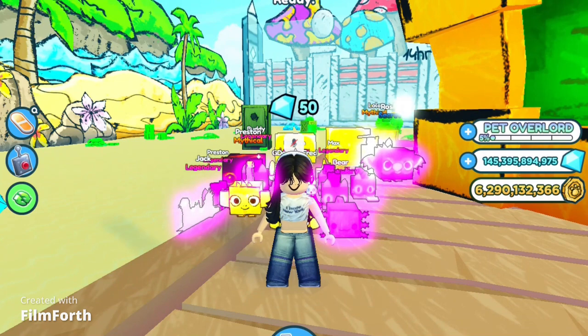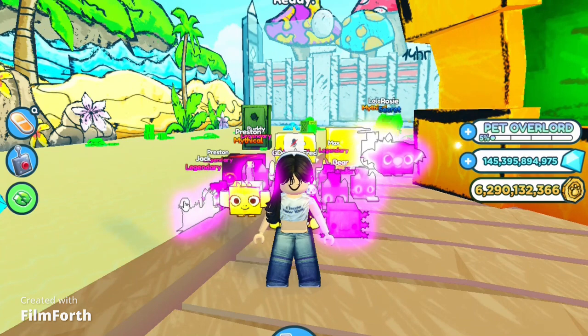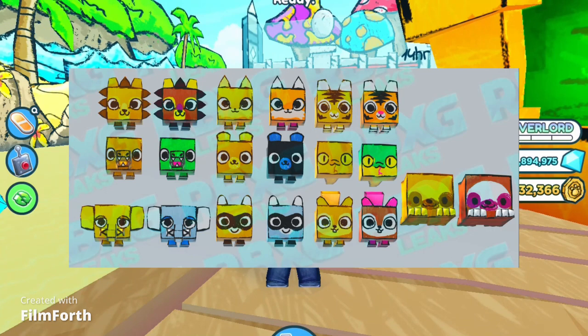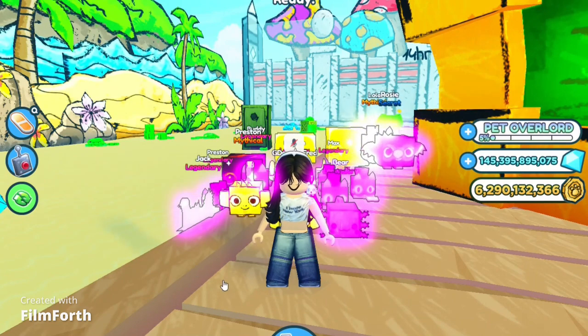First off, we're gonna get some new pets. There's gonna be a doodle lion, a doodle fox, a doodle crocodile, a doodle tiger, a doodle black bear, a doodle green cobra, a doodle sloth, a doodle squirrel, a doodle raccoon, and a doodle elephant. These are some of the new pets coming out in the update happening tomorrow.